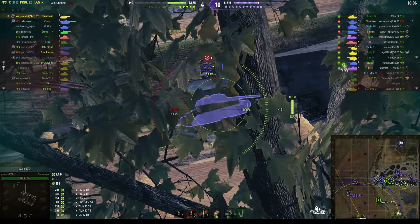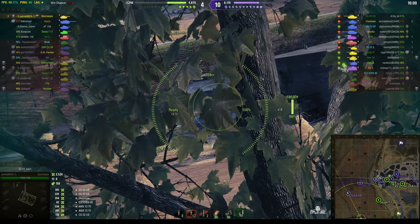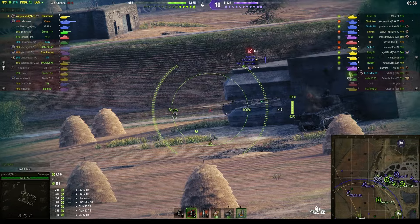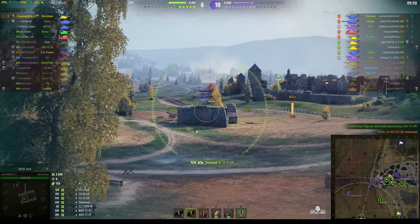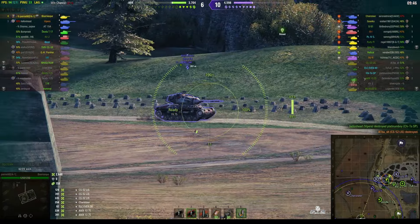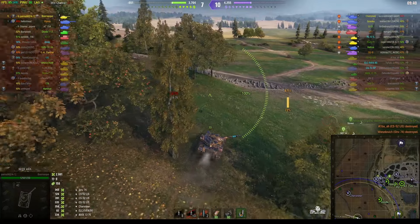Use the Intuition perk to change shell type — don't worry about the reload when it's a full reload using Intuition, because it will be shorter than standard. We can see the Lyst — he's got to get rid of this guy. And he does! Now he needs to get rid of this Strv with just one shot — can he? Yes, no problem. That's his fifth kill — I told you he was going to have a big game.